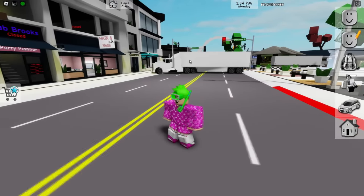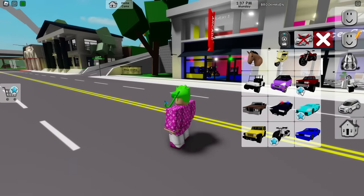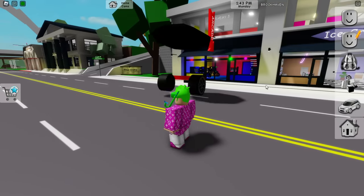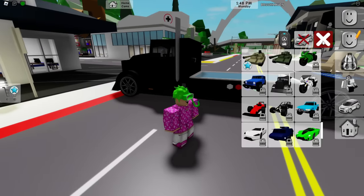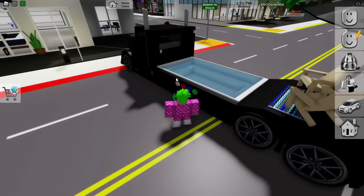This is so epic. Look at that - we got trucks in Brookhaven now. We're gonna check this out. Holy mama, finally they added trucks! Look at that. So this truck, you actually need a game pass for. This is not the free truck, but there's literally a pool on the truck. This is so epic.